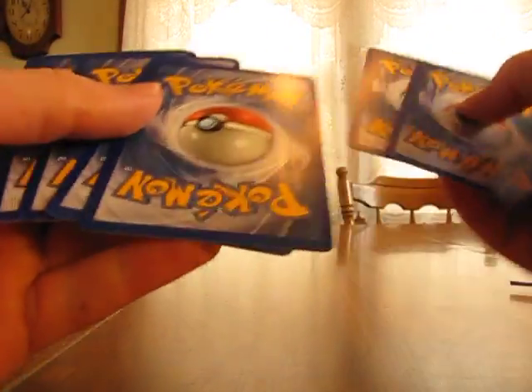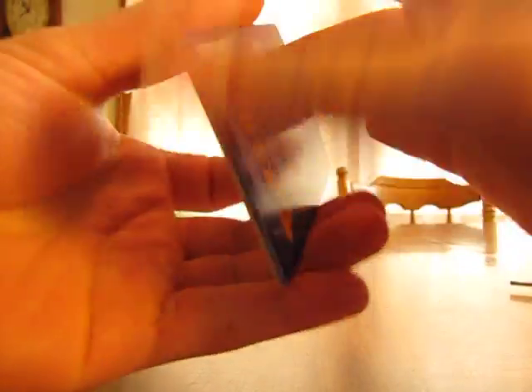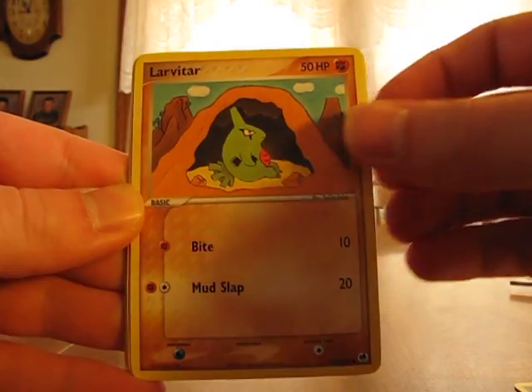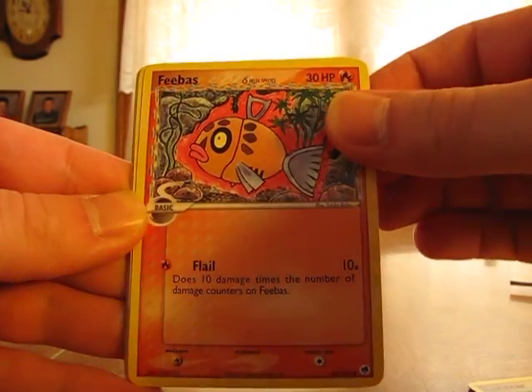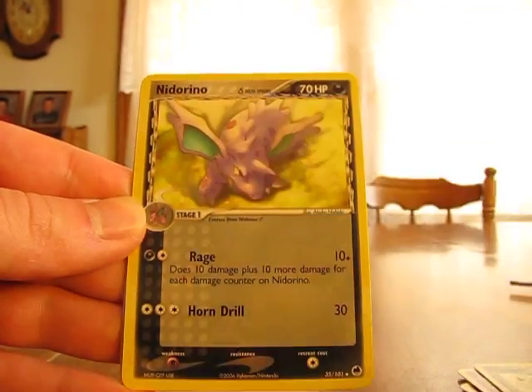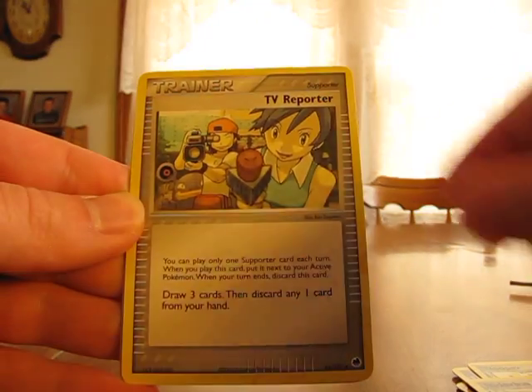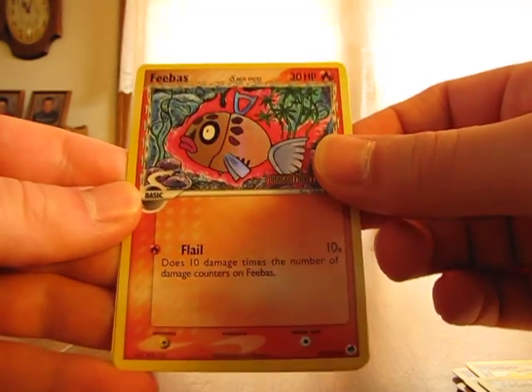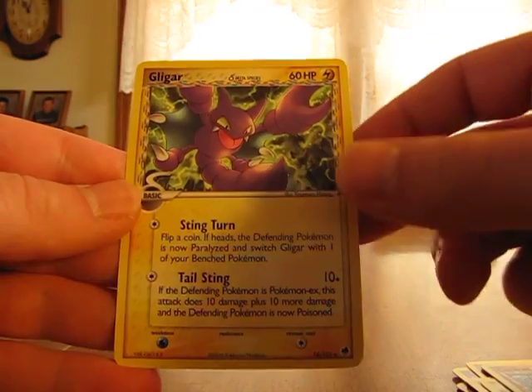So on to the Dragon Frontiers — looking for that Charizard Star. I got the Rayquaza Star in my other pack, in my Jolteon one of these. So let's see what we get. We have a Dratini, Larvitar, Phanpy, Cyndaquil, Wooper, Nidorino, TV Reporter, Phanpy Reverse — sort of neat looking — and a Gligar.